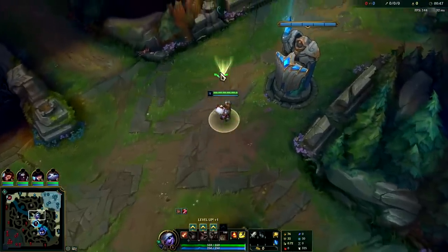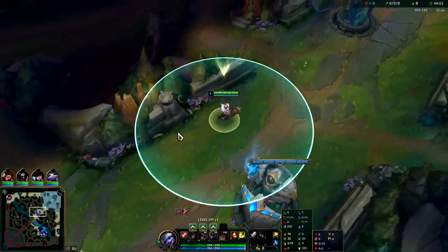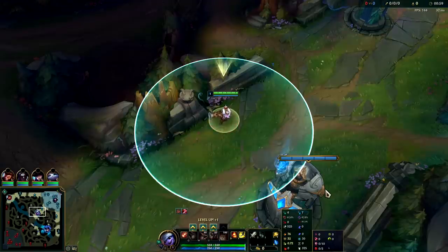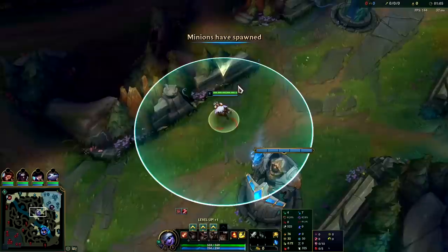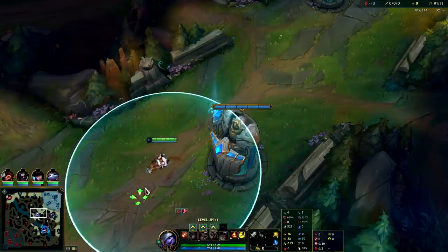I'm going to be showing you a 60% win rate Tristana build with a 64% win rate rune setup. For runes we have Hail of Blades, Taste of Blood, Eyeball Collection, and Ravenous Hunter. It's very tempting to go for the turret Demolish, however it actually has less range than your auto attack, so when you go to hit the turret you have to get really close to it which can put you in a lot of weird spots.